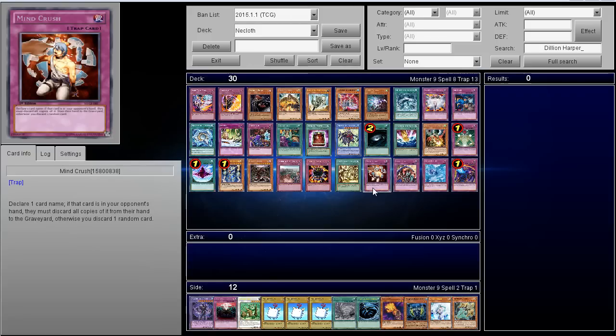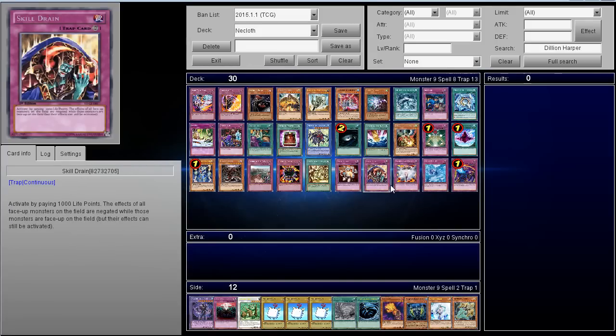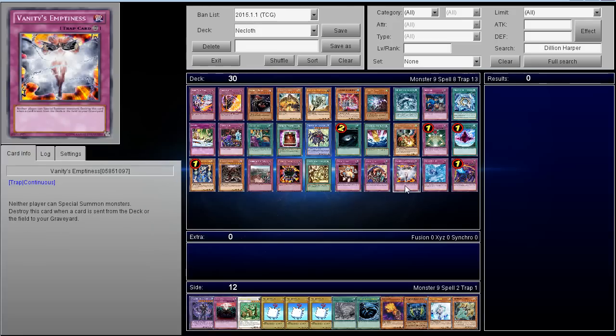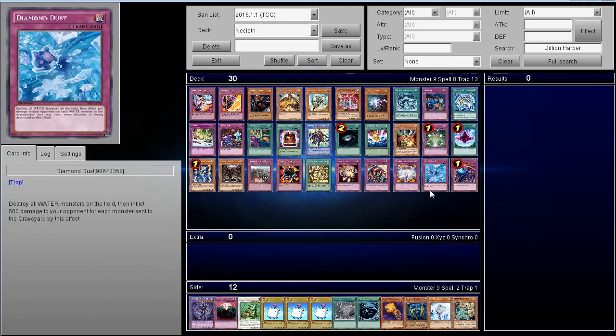Mind Crush cards can be good — not only to get rid of a key card in their hand but also to see your opponent's hand. Trap Usher is banned for a reason but cards that let you see the hand are really powerful. Skill Drain is good because the deck has to MST it, and if you play three copies of Vanity's and Skill Drain you can really force their hand. If you're playing a Skill Drain Malefic deck with high-attack monsters, forcing them to use an MST immediately is strong, and flipping up another one makes them cry.